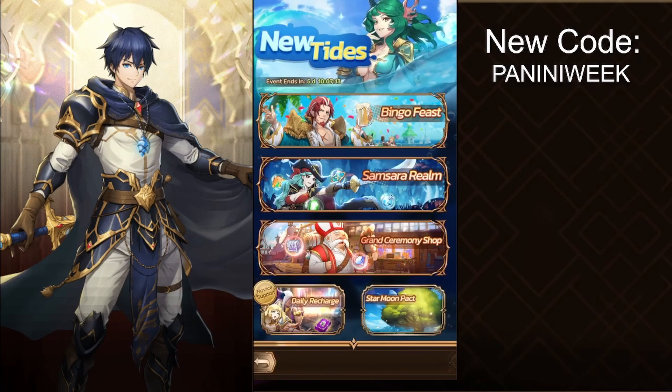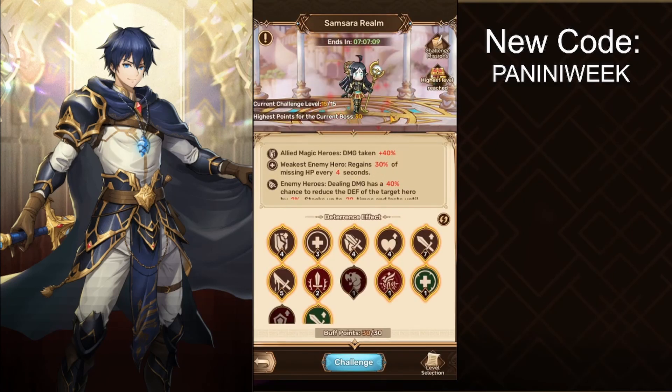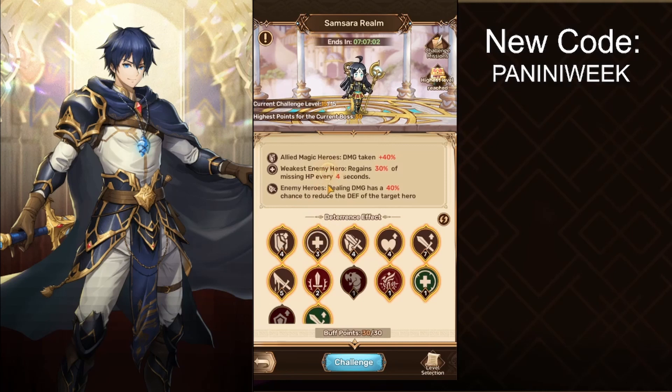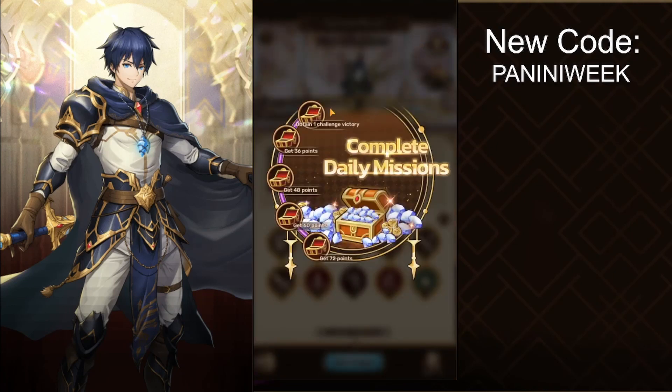The next part of the event is Samsara Realm, where you fight bosses. If you've played other games, it's very similar — you pick up buffs and each of them gives you buff points. The higher you score, the more points you get, and there are challenge missions every day, so make sure you get the most out of it. They're quite easy if you're above 100,000 power.